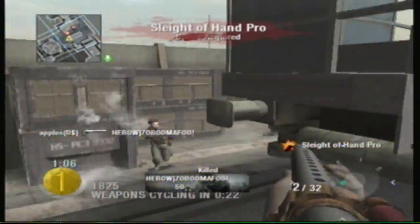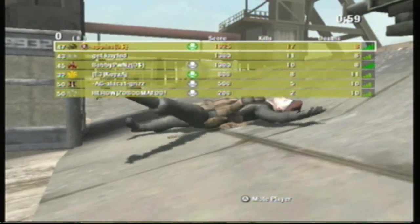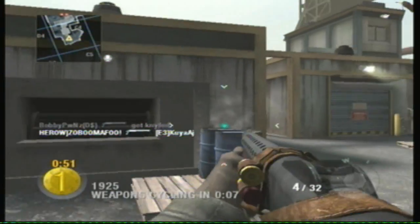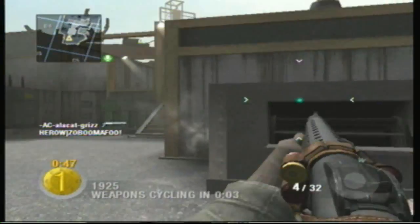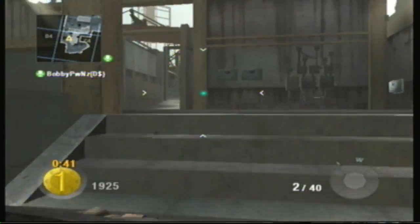Infinite second chance — what I call it — is when second chance activates and you basically go into god mode in second chance. They're going to fix that. And then there are more out-of-bounds glitches they're going to fix. And they're going to make it less laggy for hosts — people like me.